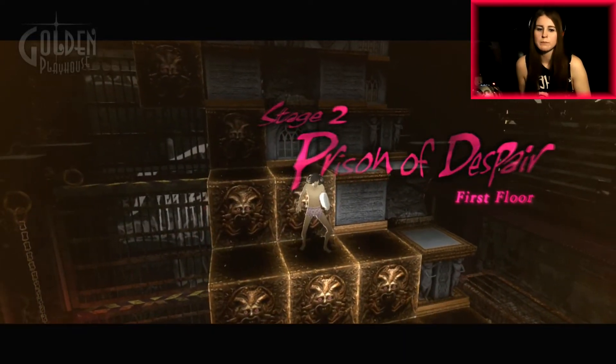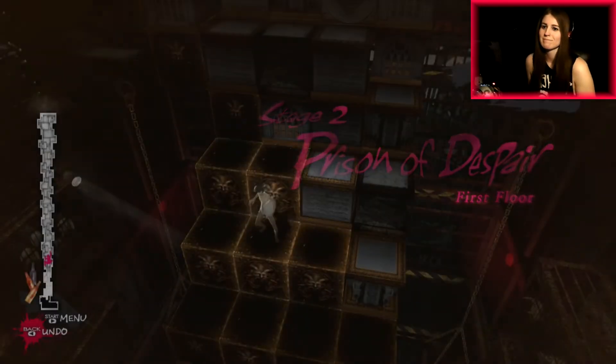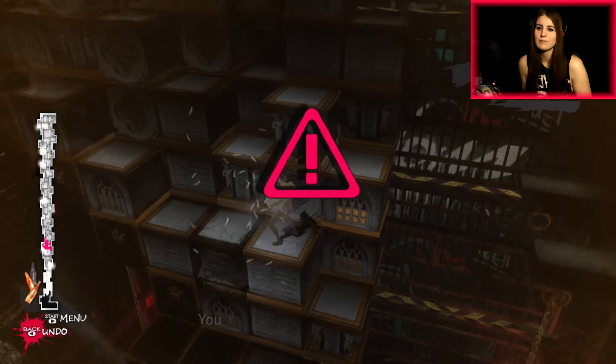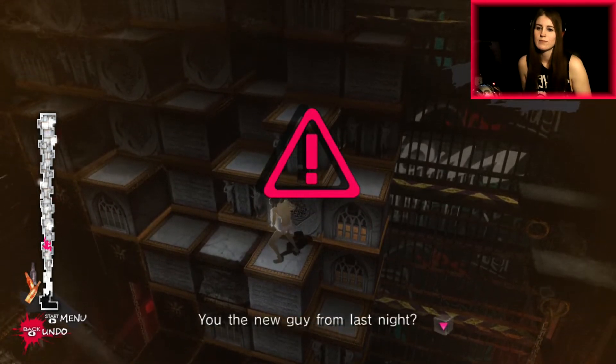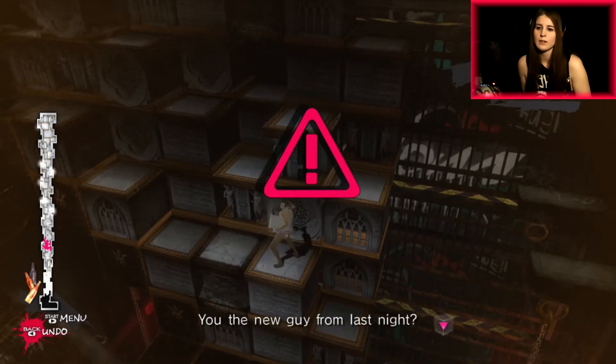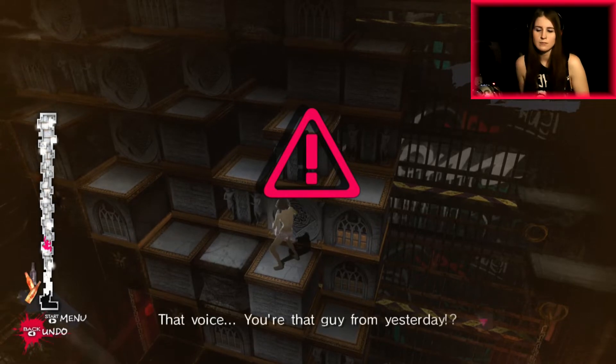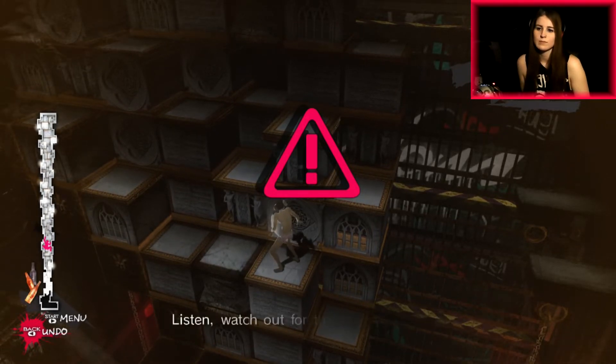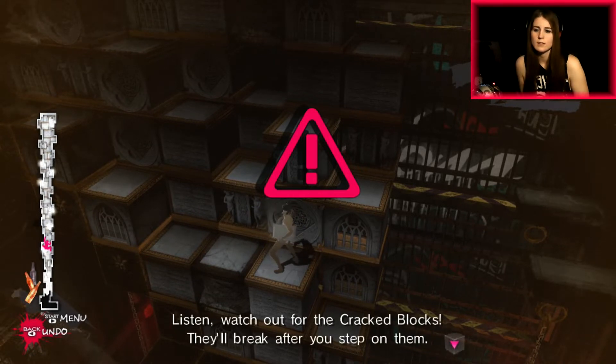That means she roofied him — joking. 'You're the new guy from last night.' That would make him not the new guy, would it not? 'You're that guy from yesterday.' A sheep NPC advises: 'Watch out for the cracked blocks — they'll break after you step off.'